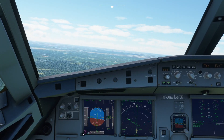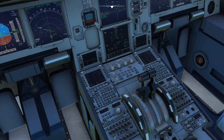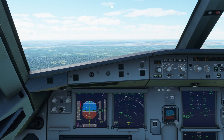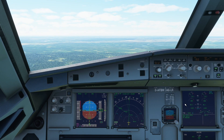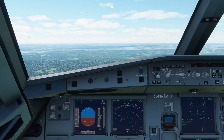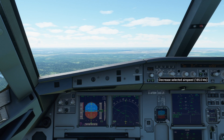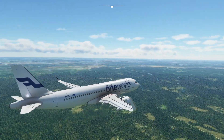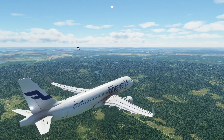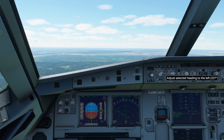We're 12 miles out from Stockholm Arlanda. We'll set flaps 2 now - flap position two. Bring in the range. There's the airport just to our left over here. Let's start lining up with the runway, we'll go heading 220.